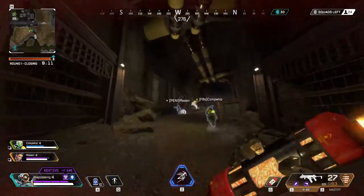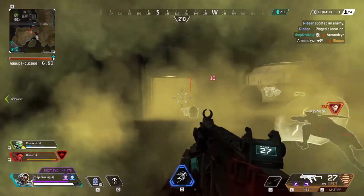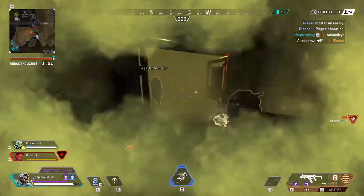Three, two, one — knock down Lobo. Caustic was then able to seal the other squad inside using his ultimate and a few gas traps, leaving me to pretty much clean up.